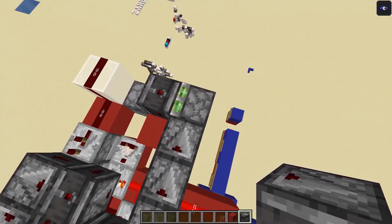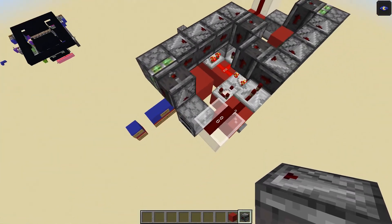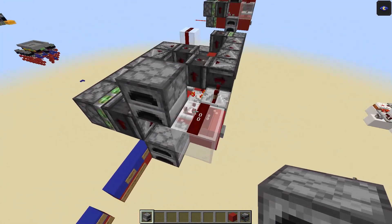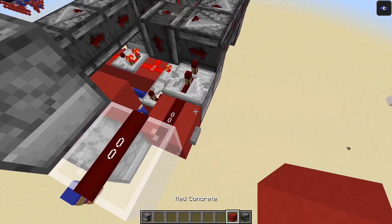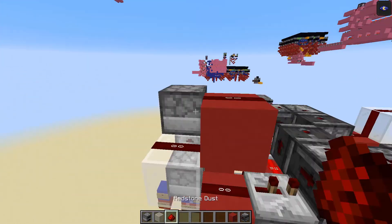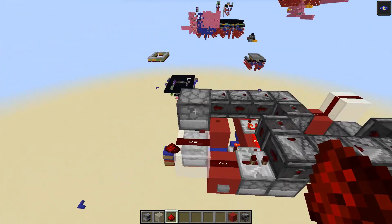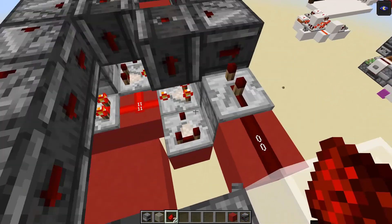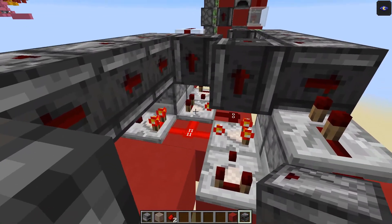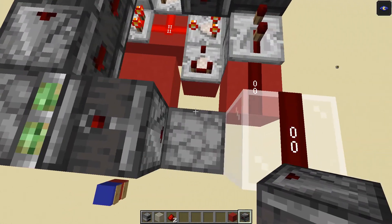This piston over here will power the next module by sending this observer across to the next module. This will power the furnace in the next module above, which will power this redstone dust. Since the next module has a block here, this will power the module above rather than below, because the redstone dusts don't connect — that's how that triggers the next module to go up. This redstone line will pulse twice, which is why we have the observer here so we only get a single pulse out.